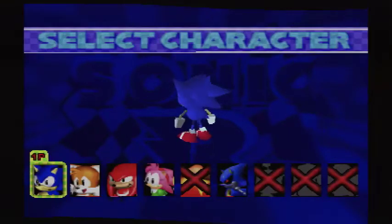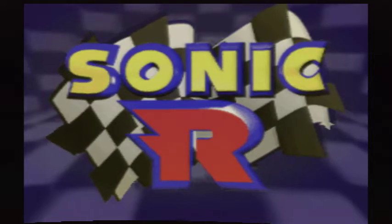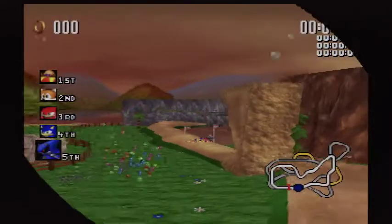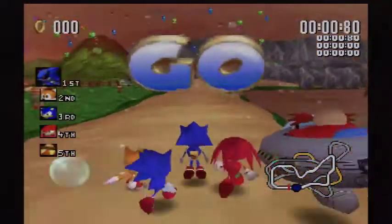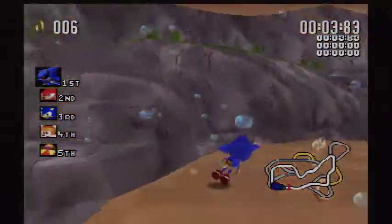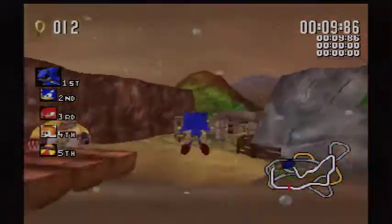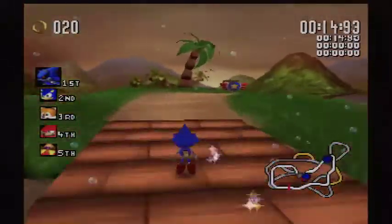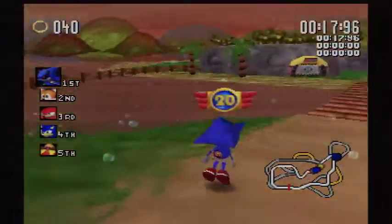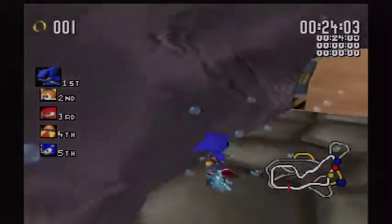We're going back to Resort Island, but this time we'll be playing as the character we unlocked — Metal Sonic. Ready, set, go! We just need a Chaos Emerald now. Oh, Metal Sonic — you turn like a tank! How many rings do we need over there? Let me try to get this — yes, I barely got enough thanks to that row of rings right there.